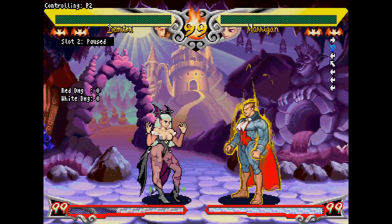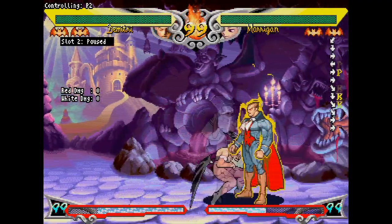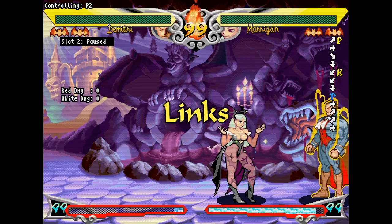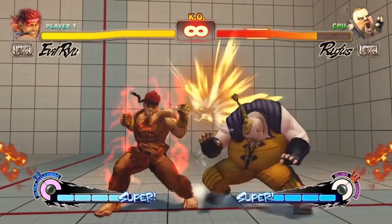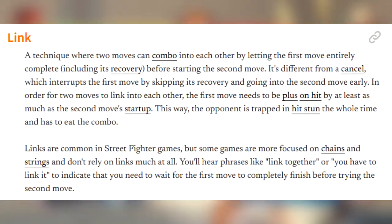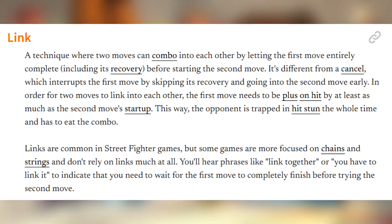Chained normals lose all special-cancelable properties. For example, crouching medium kick is special-cancelable, but whenever I chain into crouching medium kick, I can no longer cancel into Morrigan's fireball. This is where linking into normals comes into play instead of chaining into them. If you play Street Fighter, you know all about links. Essentially it's a technique where two moves can combo into each other by letting the first move entirely complete, including its recovery, before starting the second move.